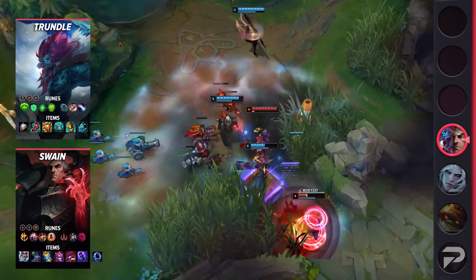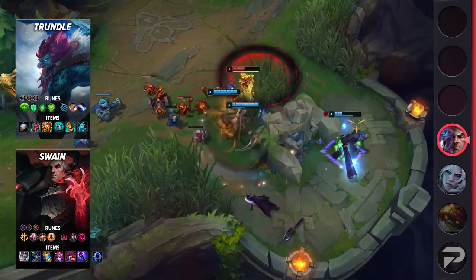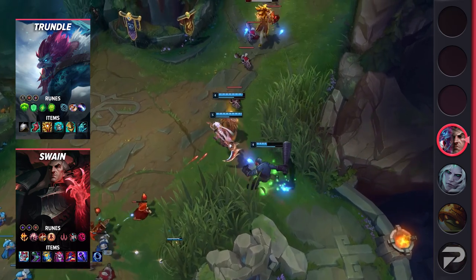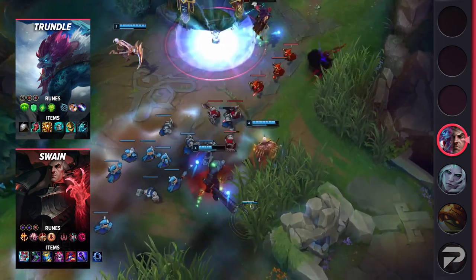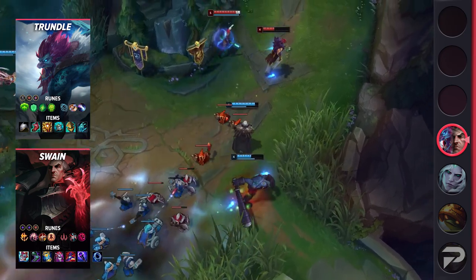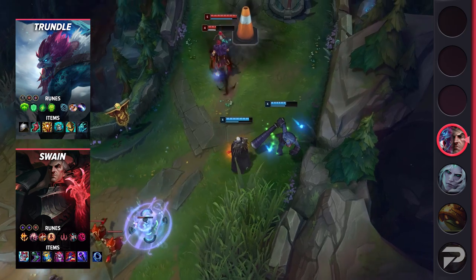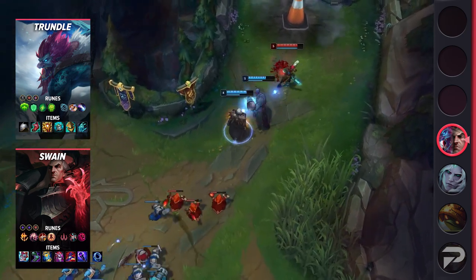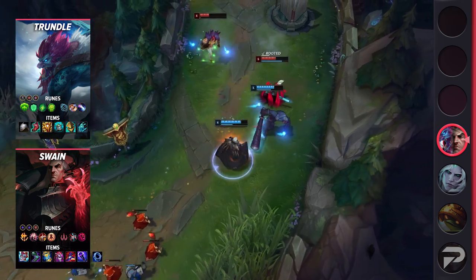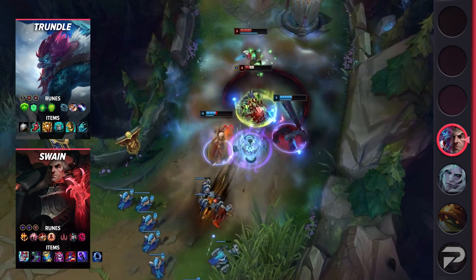For the support setup, Trundle's runes are Guardian, Font of Life, Second Wind, Unflinching, Biscuit Delivery, and Approach Velocity, with stat runes being Haste, Armor, and Magic Resist or HP. For items, start with Steel Shoulderguard, rush Lucidity Boots, and then go for Locket of the Iron Solari. Imperial Mandate does give some hard-hitting burst traits early but it's not really worth the trade-off. After Locket's done, you'll get Knight's Vow, then Wardstone, and if the game goes long enough, you can finish off with Anathema's Chains.